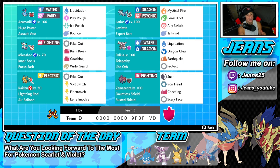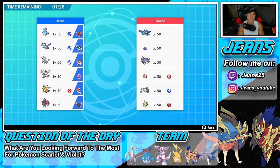If you want to rent the team for yourself, the rental code is at the bottom of the screen. Also, your boy is streaming three-plus days every single week over on Twitch — if you're looking for extra content, link is in the description below, or just search Jeans25 on Twitch, hit that follow button, turn on the notifications, and pop into the chat and say what's up.